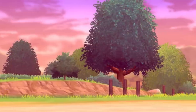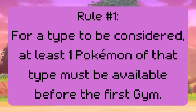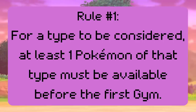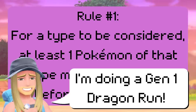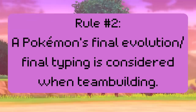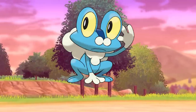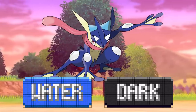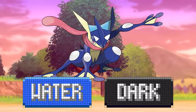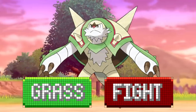Before we jump in, let me go over the ground rules. First, for a type to be considered for a particular game, you need to be able to obtain at least one Pokémon of that type before beating the first gym — a good cutoff, as it would be weird to cross a significant milestone before even starting the run. Second, Pokémon have their final stage considered when team planning. For example, the water starter Froakie would count as water and dark since that's Greninja's type. The tradeoff is that you have to evolve Pokémon as soon as you can, so you can't pause evolving something like Quilladin to avoid a 4x weakness to flying.